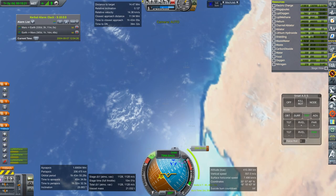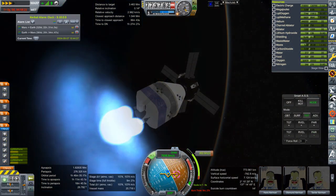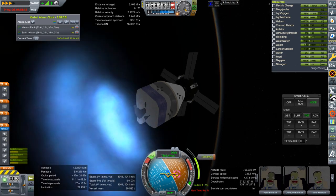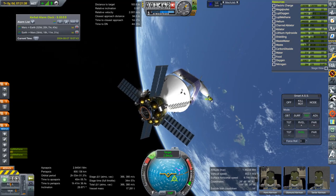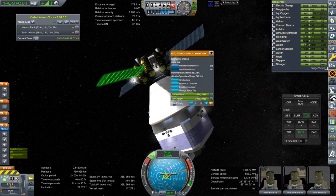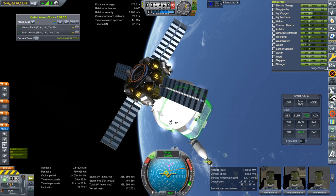Should take about 600 meters per second to do the rendezvous. Not sure why it reads the wrong delta-V here. I decided this thing wiggles around too much so we'll try and use those RCS ports as well — I've unlocked the fuel temporarily over there. It'll help somewhat I think.